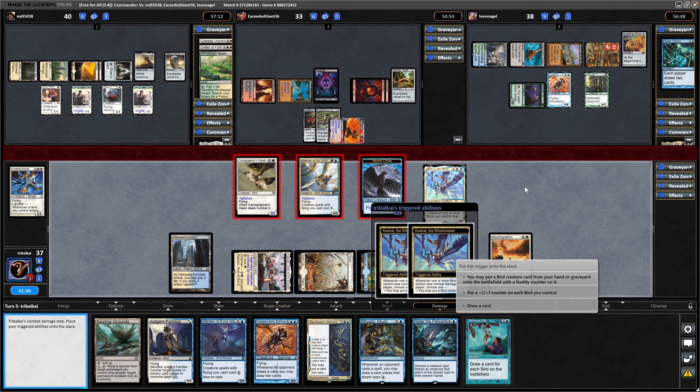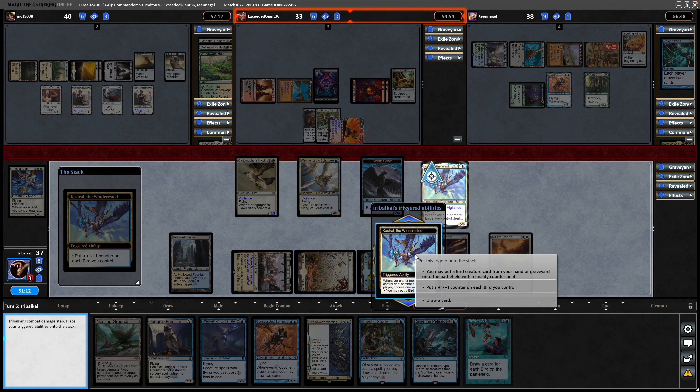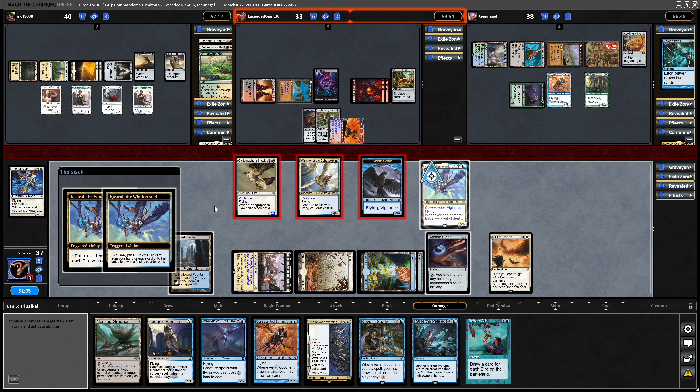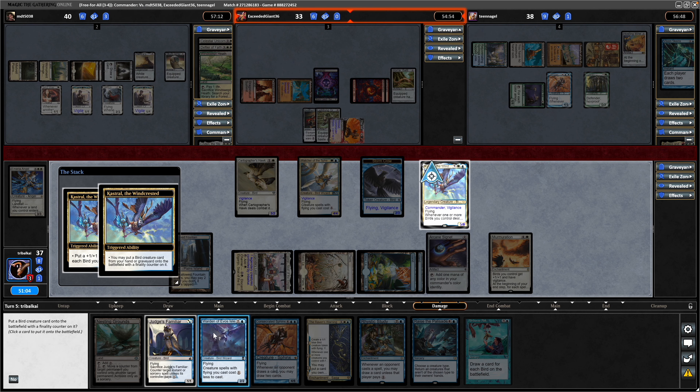Hit both players, get two triggers. Now let's cheat in the Judge's Familiar and cast the Warden of Evos Isle — that will maximize the number of spells that we've cast this turn. The first trigger can be a plus counter on each bird you control, so put a bird onto the battlefield. This does mean that if I had planned the turn out better, I could have gone for the Warden of Evos Isle first so that it gets a plus counter.